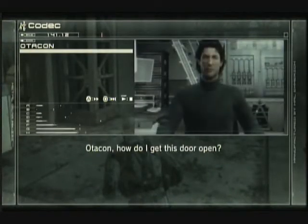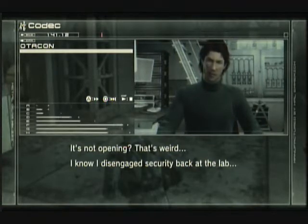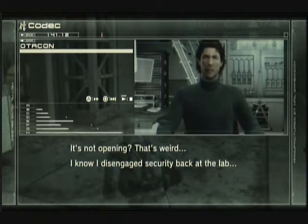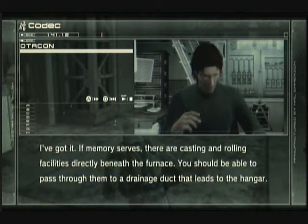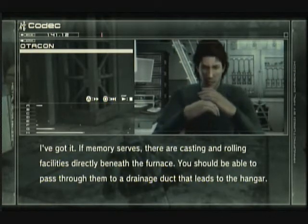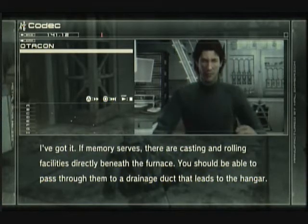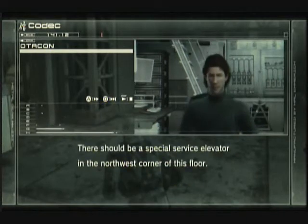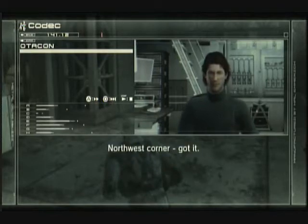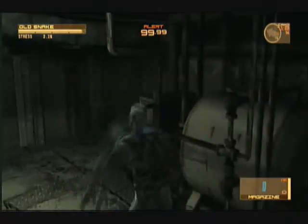Otacon, how do I get this door open? It's not opening. 'That's weird — I know I disengaged security back at the lab. We should have been able to get to Rex's storage hangar from here. I've got it. If memory serves, there are casting and rolling facilities directly beneath the furnace. You should be able to pass through them to a drainage duct that leads to the hangar.' How do I get there? 'There should be a special service elevator in the northwest corner of this floor.' Northwest corner — got it. Now we're heading to the elevator.